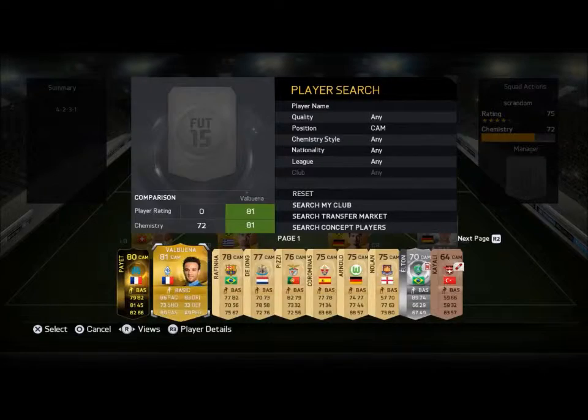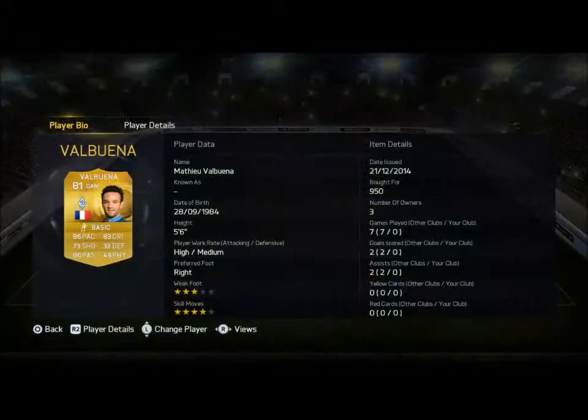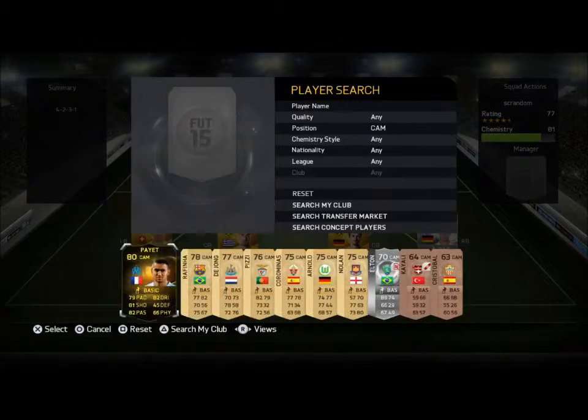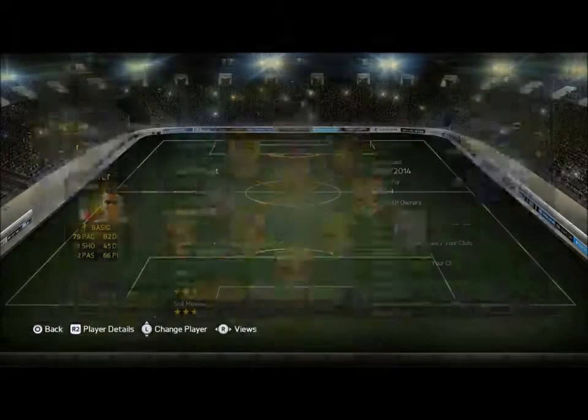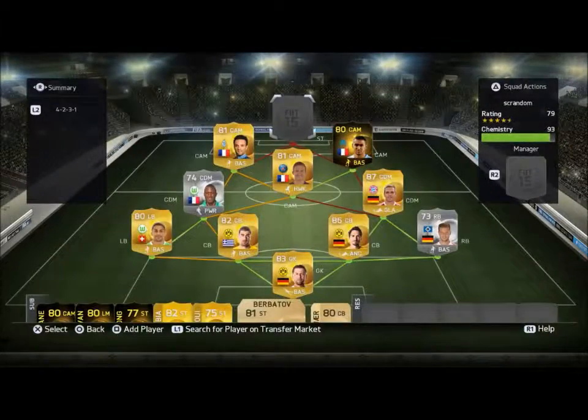At left center attacking mid we've got Valbuena, who's got 86 pace, 73 shooting, 80 passing and 83 dribbling. I'm hoping to get up and down the pitch with this guy and pull off some really nice skill moves with his 4-star skills. At the other left center attacking mid we've got in-form Payette: 79 pace, 81 shooting, 82 passing, 82 dribbling, 4-star skill moves and 4-star weak foot. I'm thinking he's going to get us a nice number of assists and goals.